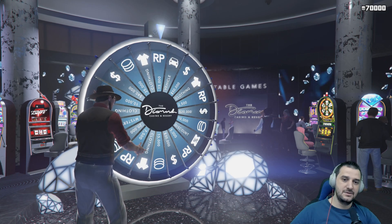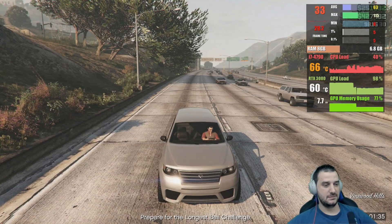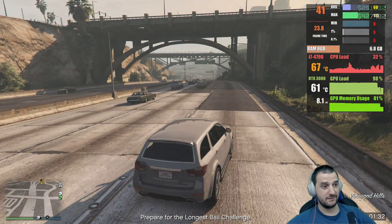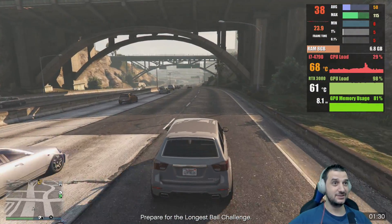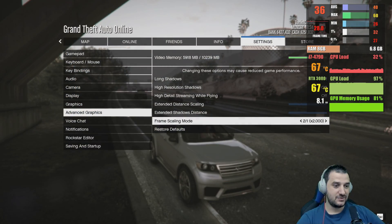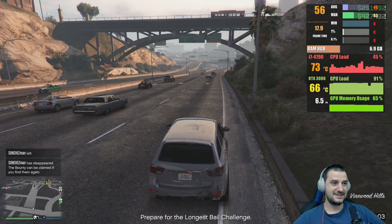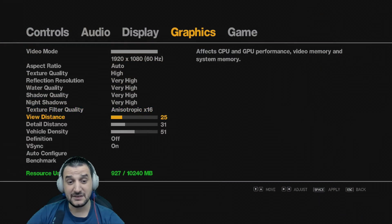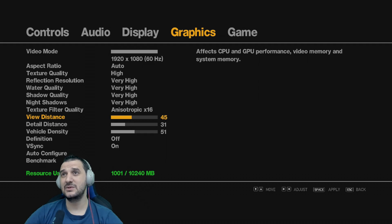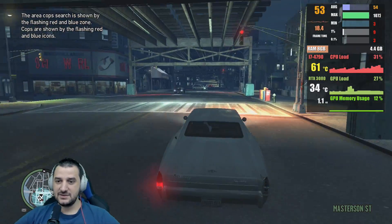I managed to bottleneck the GPU — about 2%. Yeah, 94, 97 — we got 60 FPS. Anisotropic filtering 16, view distance maximum. We're gonna brutalize the video — 40%, 40, 60 on the GPU. Oh my god.